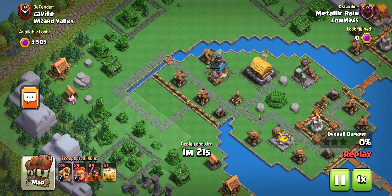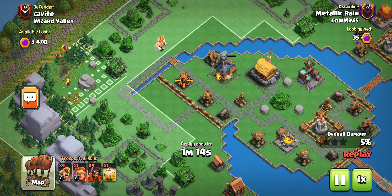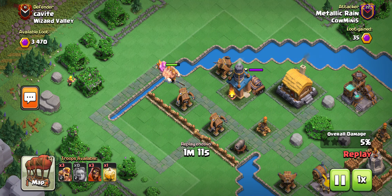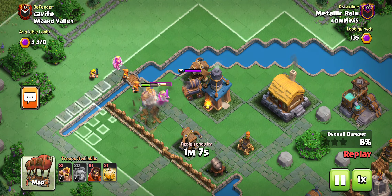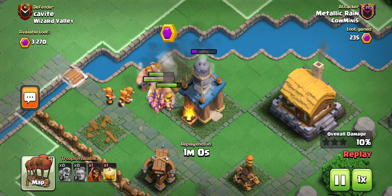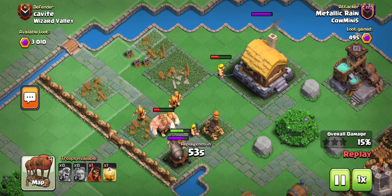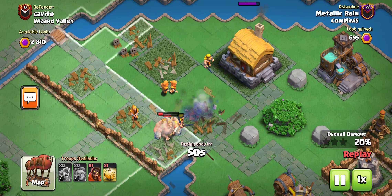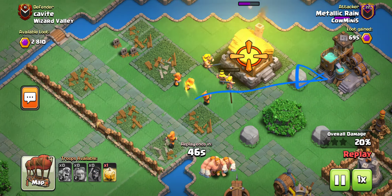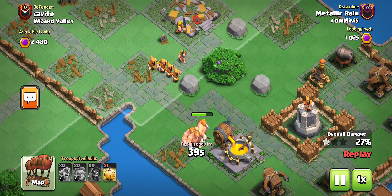I'll go over it one more time just because it's short — only three minutes — and I'll go over this one a bit more detailed. So we were getting this funnel right here for the super barbarians, and if you notice I send them in one at a time just in case of a bomb. We send those barbarians to take out this cannon cart right there, and we're holding on to the super wizard because right here we don't know if there are any bombs. I wanted to have a wizard to help go down this way if needed, but they all went right anyway.